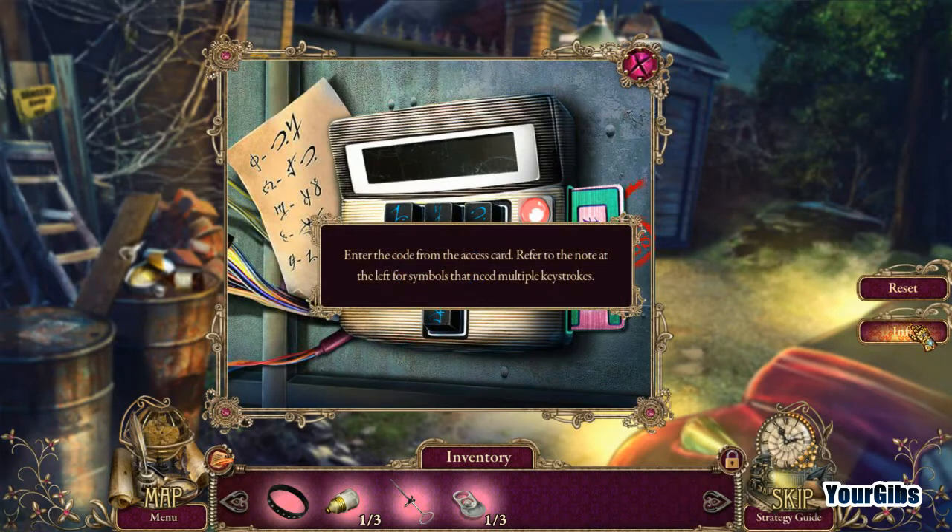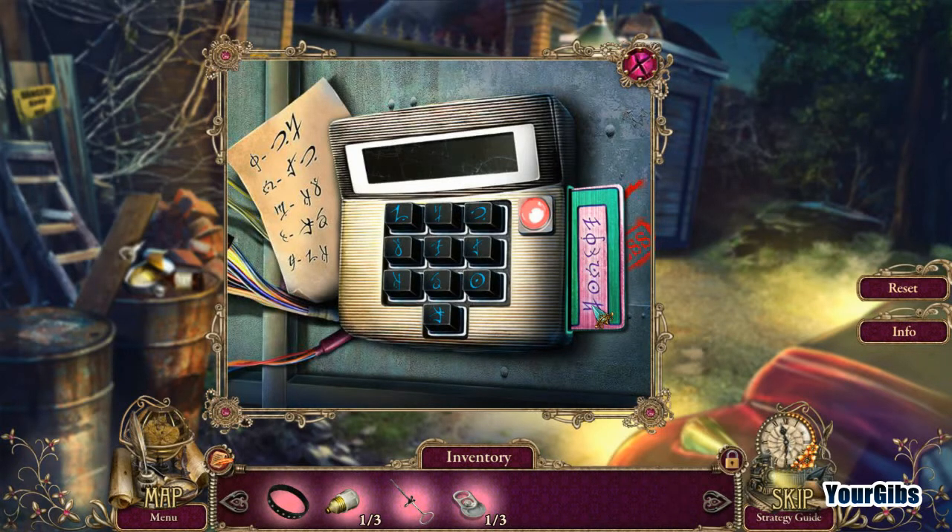How do we do this? The code from the access card — refer to the note at the left for symbols that need multiple keystrokes. Let's start here, then O, then that one... okay, yeah — it took it. Got it.